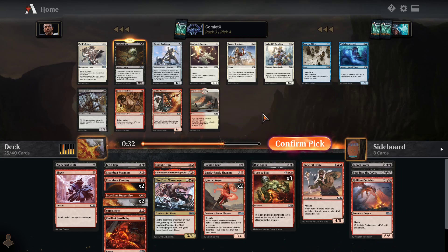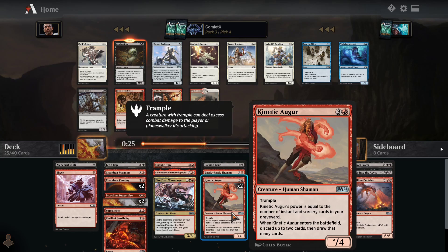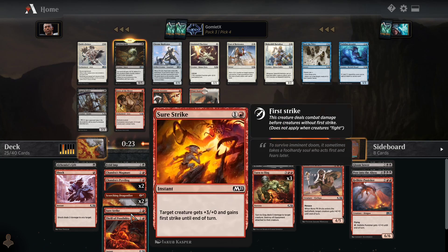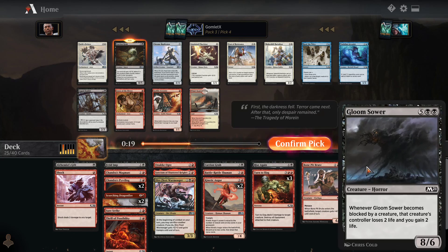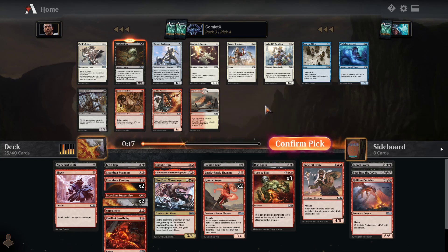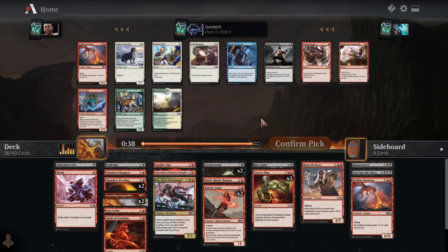With two Carrion Grubs that'll mill us when they come into play, Kinetic Augur to discard two cards, Thrill of Possibility to discard one card, and then Gloom Sower, Hellkite Punisher, and Bone Pit Brute to try to bring back with Rise Again — or just to make our Carrion Grubs big — let's really hope to see a Rise Again in these next packs.